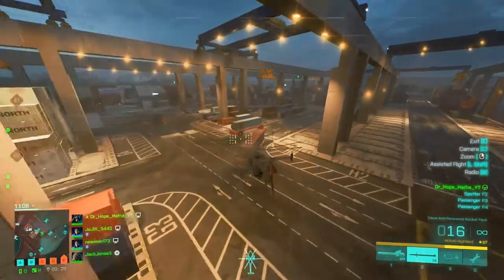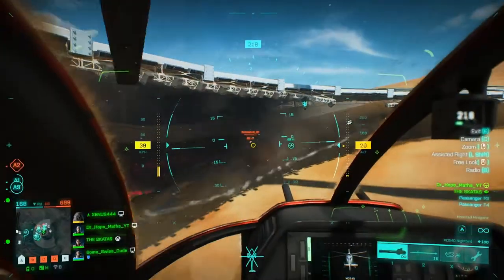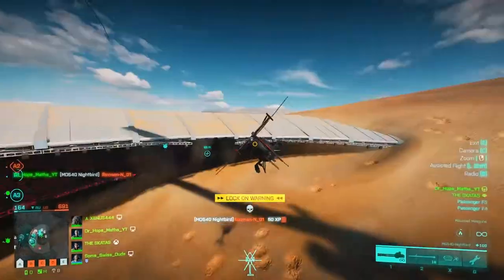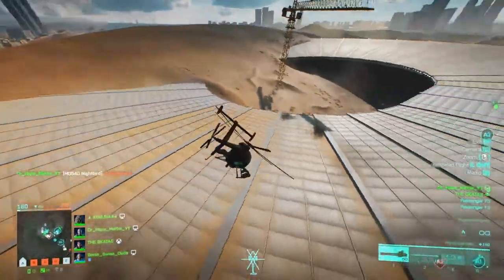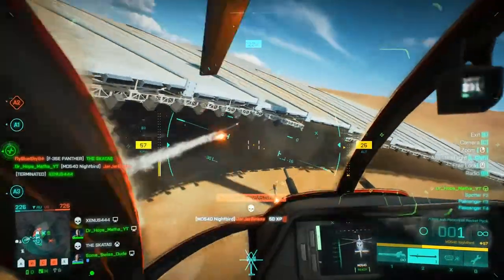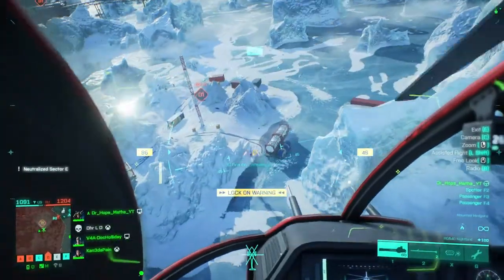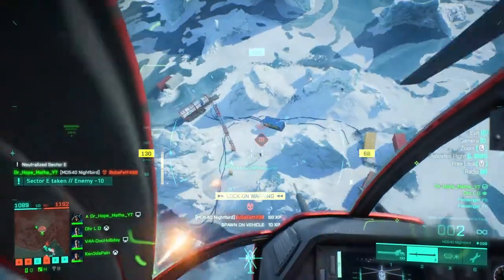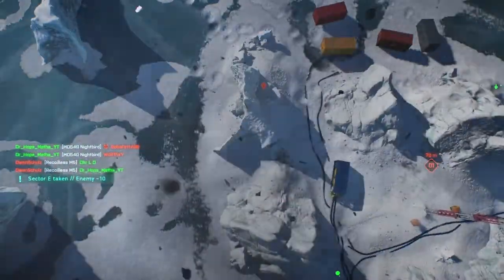As soon as you hear the high-pitched siren, which corresponds to the more dangerous anti-air weapons, that means you should be looking for cover or at least taking manoeuvres. Some areas give you extremely good cover against lock-ons — for example, here I can use the stadium roof to break any lock from the people on the ground.